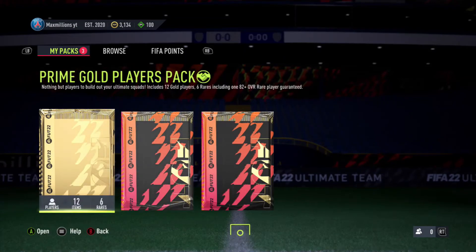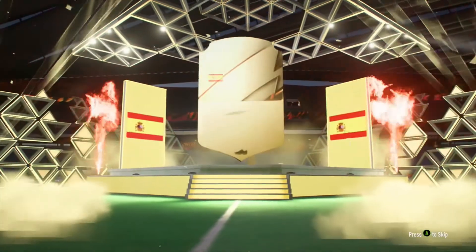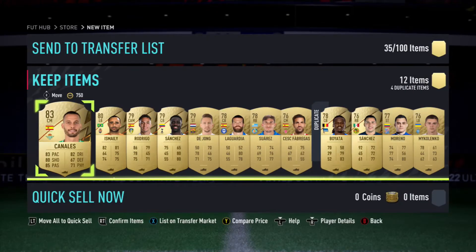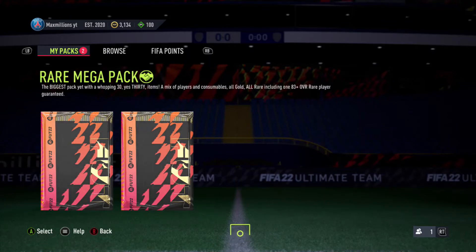Prime gold players pack next - guaranteed 82 plus. Can we get boards? Yes we can! Spaniard Canales - that card actually looks pretty decent for a starter player, I think he's got four stats in the 80s. What a card. Thompson, Sanchez and Rodrigo in there as well. That is not too shabby at all.